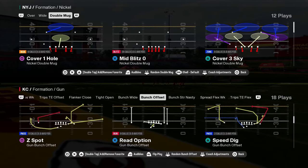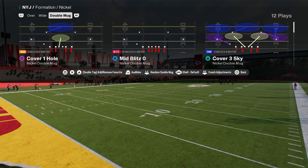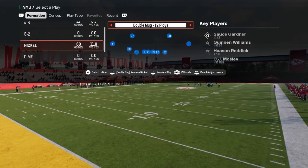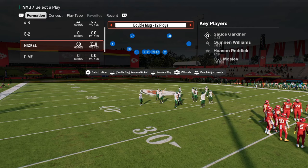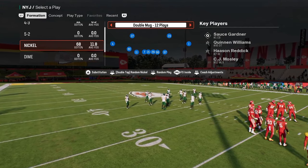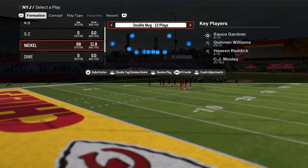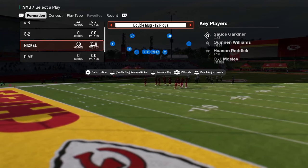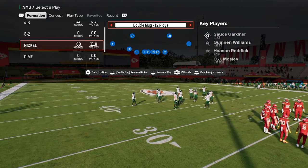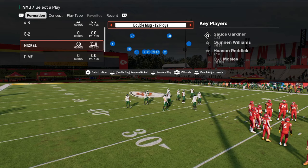Let's get into how to defend bunch with this defense and some unique stuff you can do. We are in the free safety inside package in this Double Mug defense, which gives a lot of flexibility in terms of coverages — so much flexibility that we can force some bad reads by the opponent. This is going to be a pretty in-depth guide to defending bunch, and you can apply these concepts to whatever defense you're running.